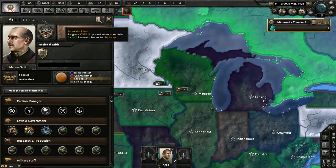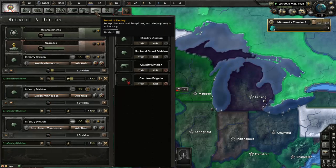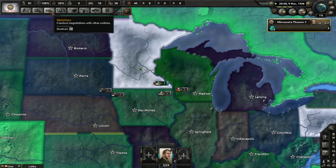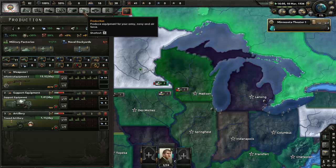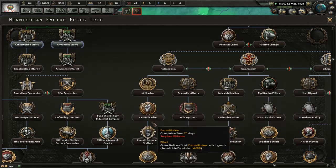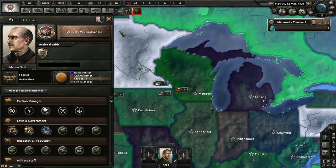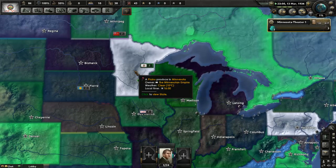Getting close on some of this — that'll be done soon. Tech-wise we've still got a little bit of time. We can build some roads, that's for sure. Industrial effort — that is wonderful. National focus — we need to get over here. We're going to have to go down this whole nationalism tree.